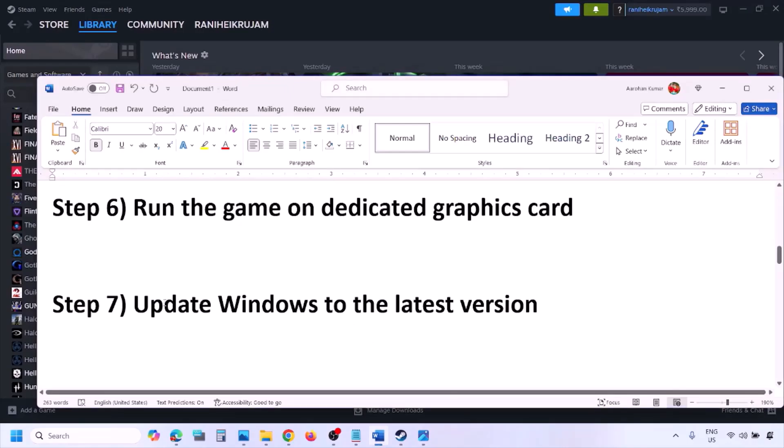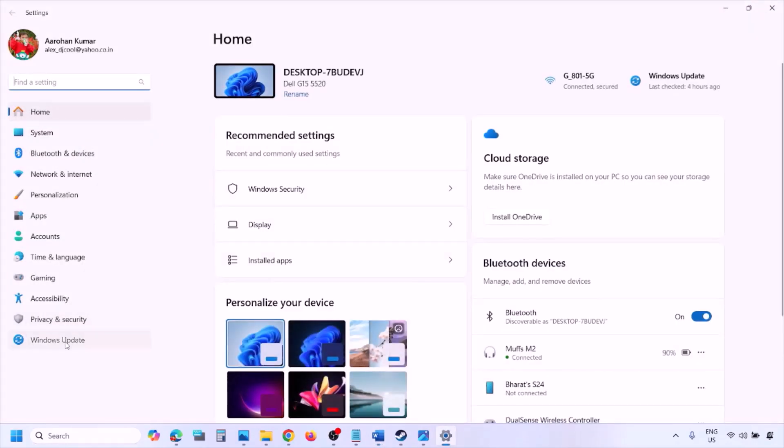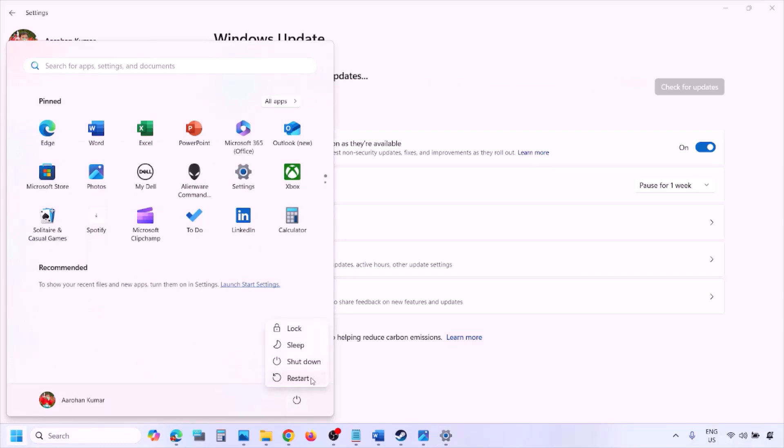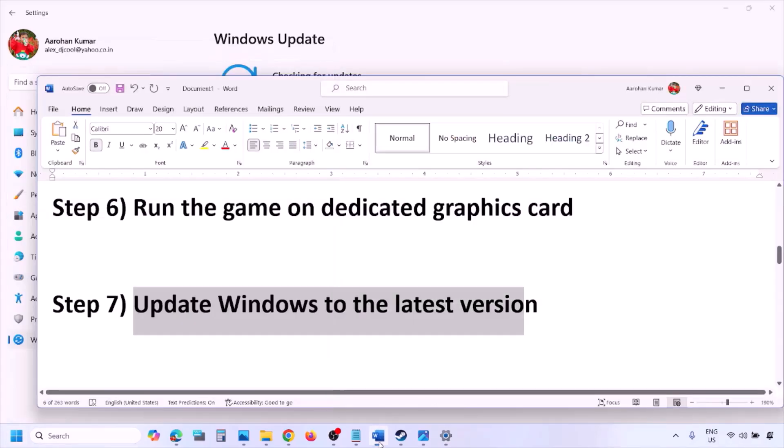The next step is to update Windows to the latest version. Go to Windows Settings, then Windows Update, and click Check for Updates. Once all updates are installed, restart your computer, then launch the game and check.